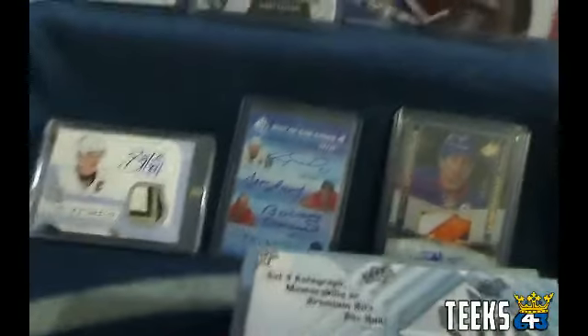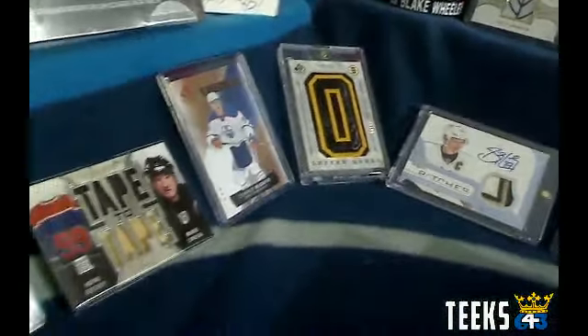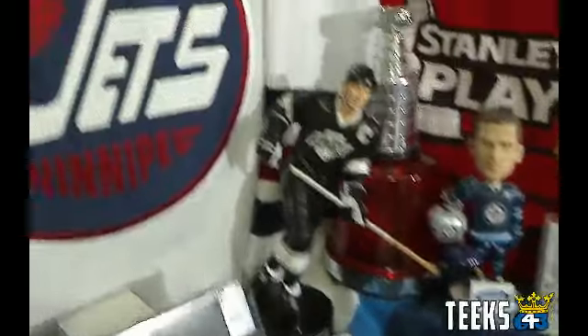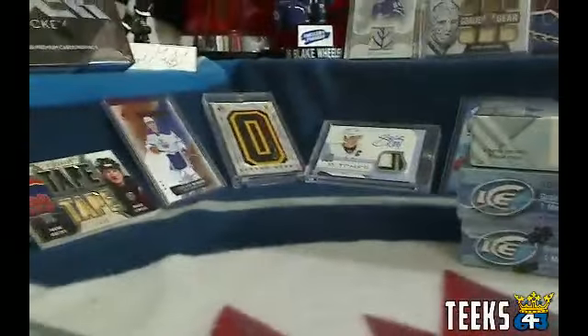Speaking of the hockey pool, hockey pool prizes are lining the box break area. These are all available to be won in the Teak 643 hockey pool, as well as an autographed Wayne Gretzky 9-inch statue and an autographed Patrick Laine Winnipeg Jets jersey. There are about 15 other cards to be won as well.